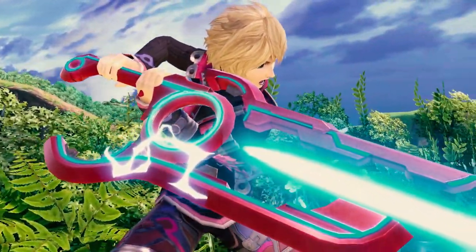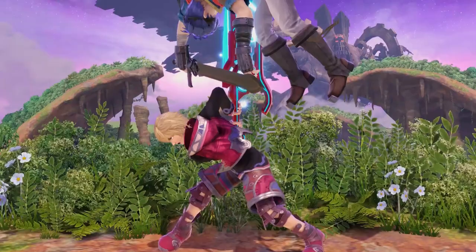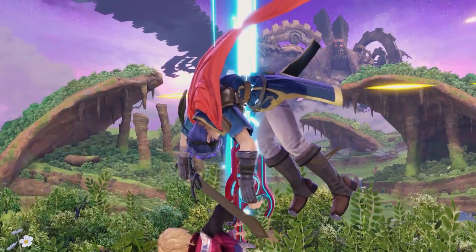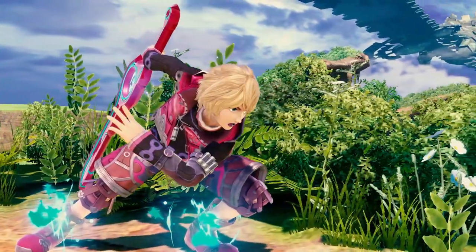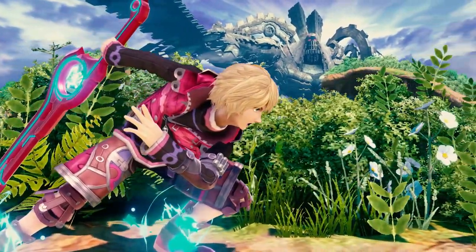Shulk is one of the most complex characters in Smash Ultimate. His sword, the Monado, makes him one of the most ranged characters in the game. He can outrange nearly every character and can adapt to any situation to play his opponents right into his hands. He has everything from crazy mobility, damage output, and powerful combos with the power of his Monado Arts.